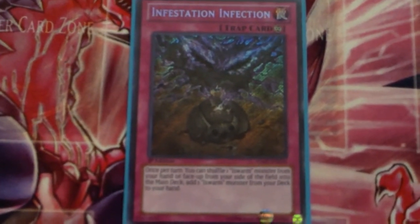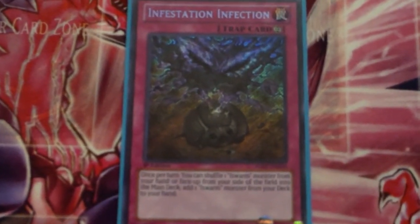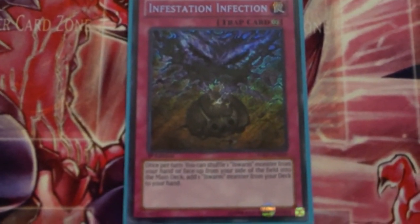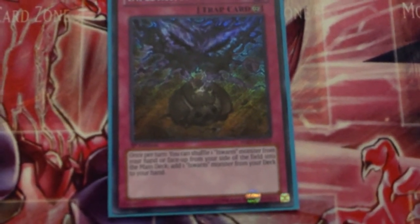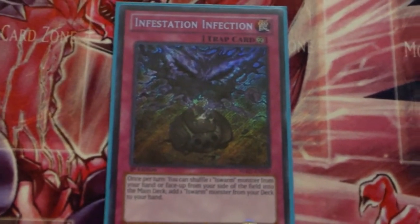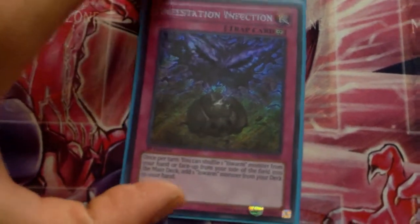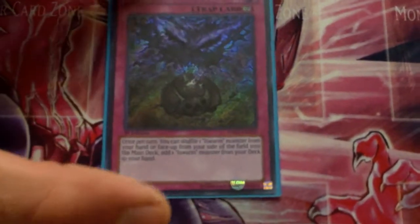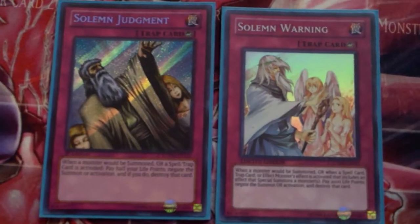One Infestation Infection — a lot of people don't like this card but I really do. If you draw into your Evil Swarm vanillas it gives you a chance to shuffle them back into your deck and add Caster. Once per turn you can shuffle one Evil Swarm monster from your hand or field into the main deck and add one monster from your deck to your hand. You can bounce back used vanillas to add Caster, Thunderbird, or Mandragora — really really good card.